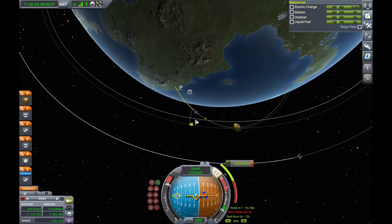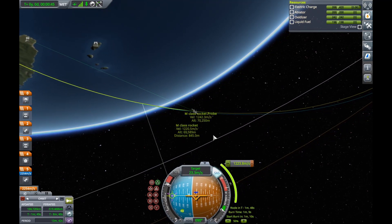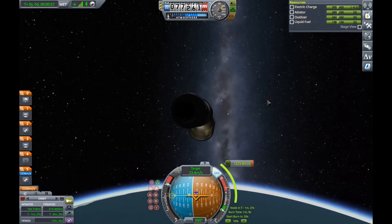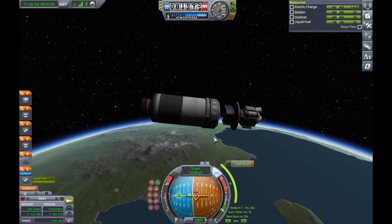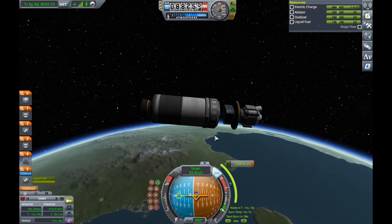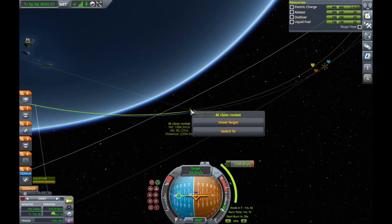I have in fact used this launcher to its absolute maximum launch capabilities. Also ignore me accidentally selecting targets — that was a mistake. And yeah, this probe you can see here is in fact on its way to EVE, because our current mission is to head all the way to EVE and land a probe in the ocean of it.